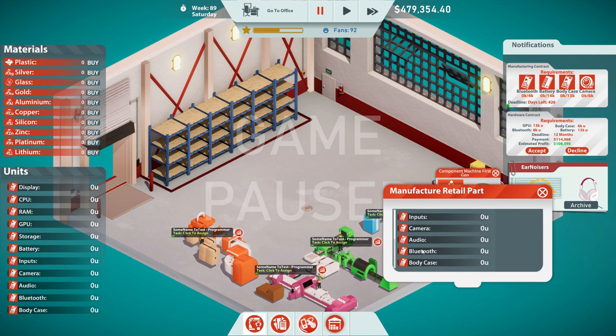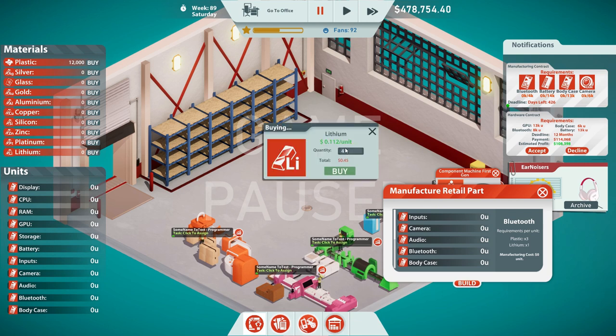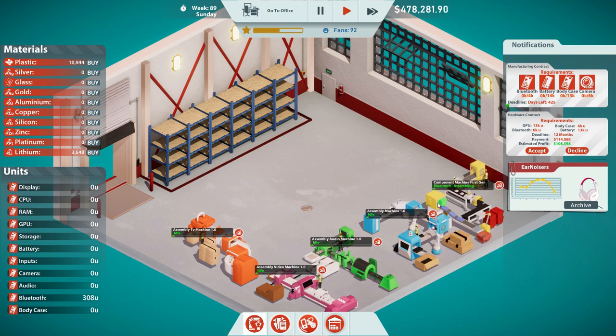Oh, this produces everything. Bluetooth requirements: plastic and lithium. We've got to buy materials. Let's buy some plastic. How many do we need? 4,000. So 4,000 times 3,000 for Bluetooth is going to be $12,000 — $600, that's pretty cheap. Lithium — we need 4,000 lithiums, also fairly cheap. Can we build then? Produce. It should be working on... yeah, Bluetooth assembling. Nice.